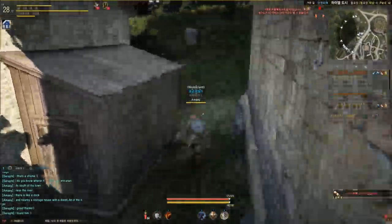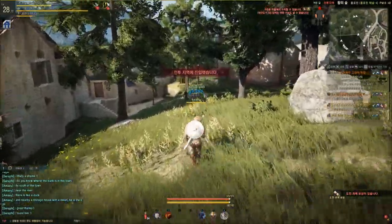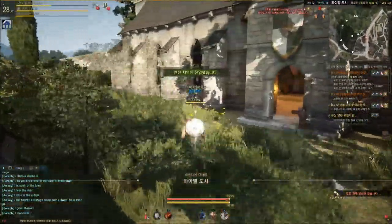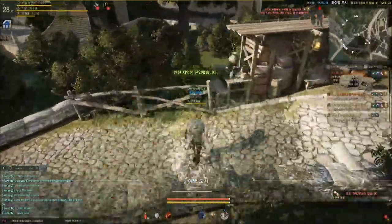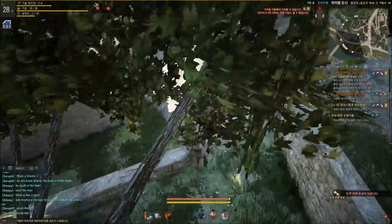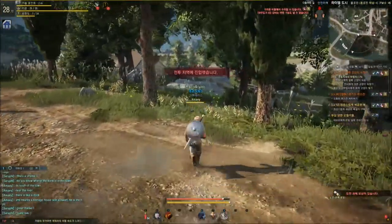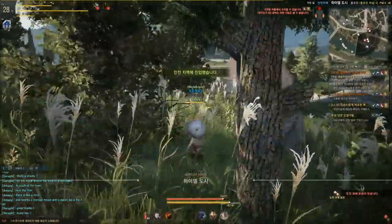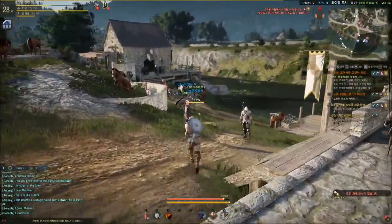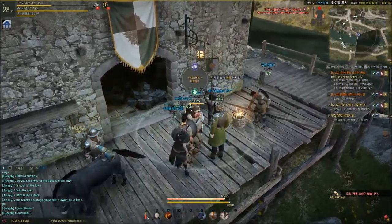Now let's try to avoid the crowded area by going through the woods. That message tells me I am in a fight-enabled area, and now I'm in a peaceful area. Alright, so I'm here.